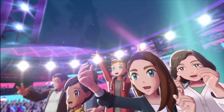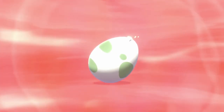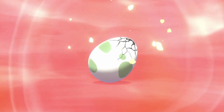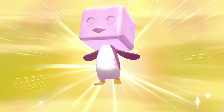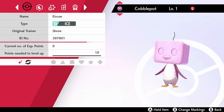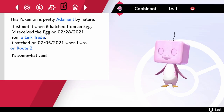Now naturally, you can only choose between Grookey, Scorbunny, and Sobble during a vanilla playthrough. So I traded in an Egg into the game after I got to Professor Magnolia's lab, and I hatched a Shiny Ice Cube, who is a tribute to the channel's mascot. I go for the nickname Cobblepot, as Oswald Chesterfield was just a little bit too long. My Cobblepot has the Egg Moves Icicle Crash, Belly Drum, Head Smash, and Soak.